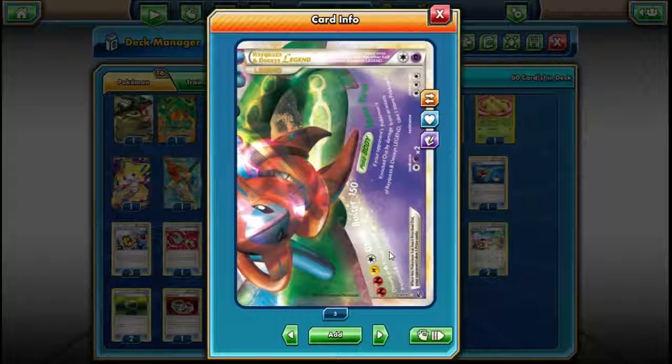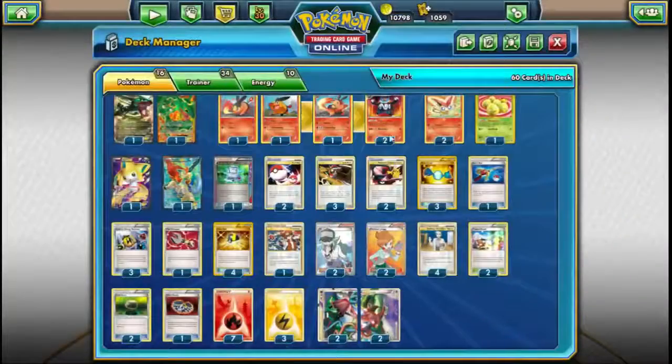The other component on this card is Ozone Blaster. It does 150 damage for two Fire, a Lightning, and a Colorless. The text reads: discard all Fire energy attached to Rayquaza Deoxys Legend. So since it takes two Fire, a Lightning, and a Colorless, we're going to be trying to speed up this process by pairing him with Emboar.